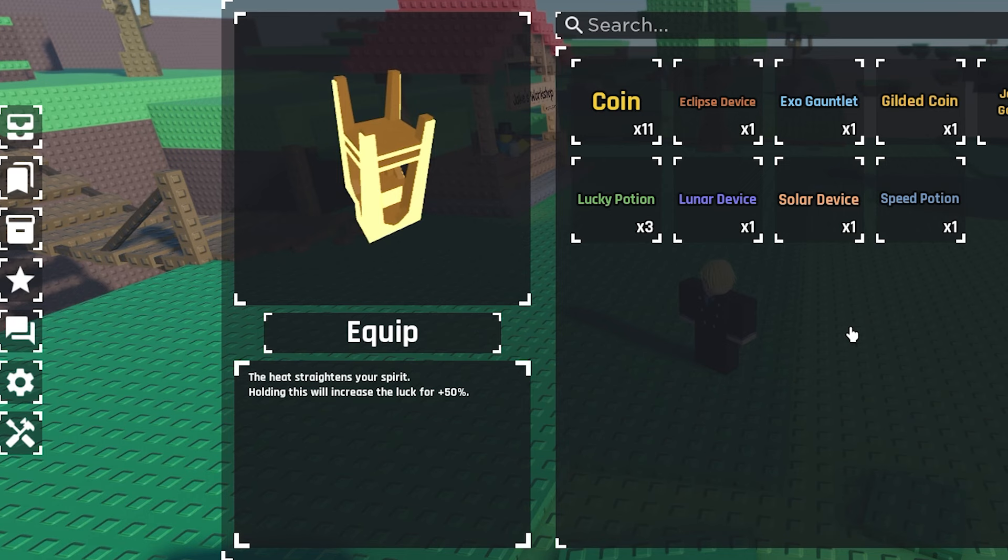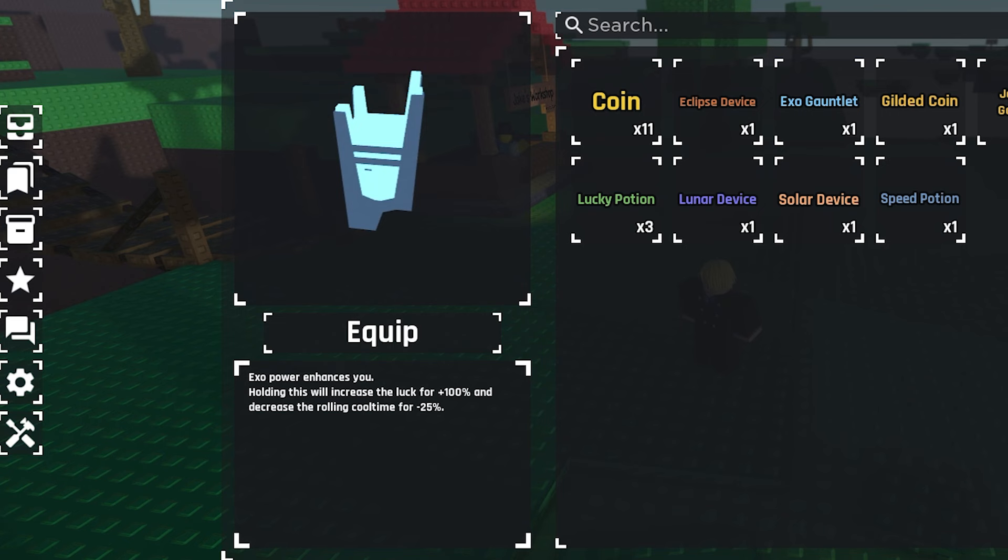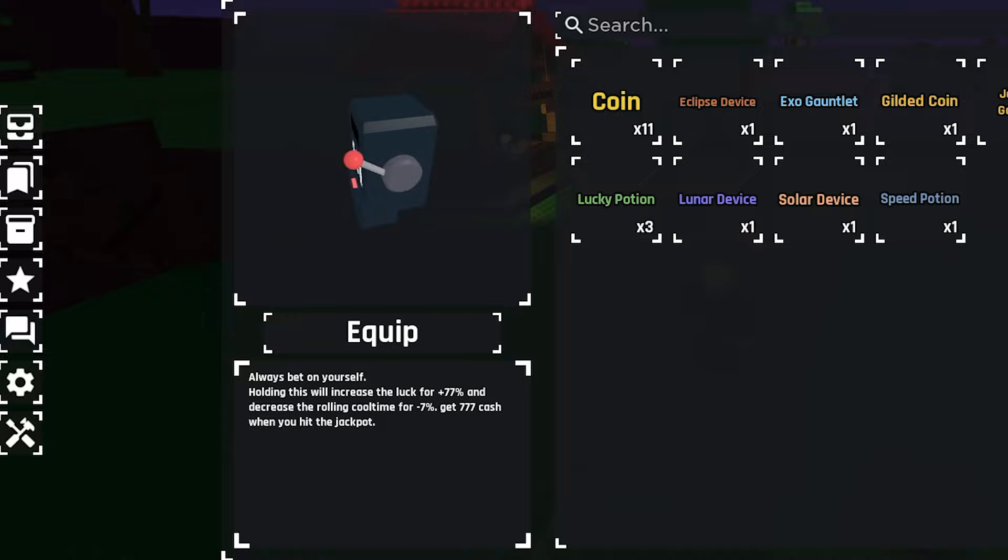Then you want to make the eclipse device, but if you're lucky enough to get exotic you can skip this part, and instead make the exo gauntlet, the best equipment in the game currently. The jackpot gauntlet is optional, as its main use is to increase inventory size.